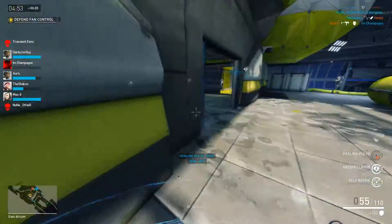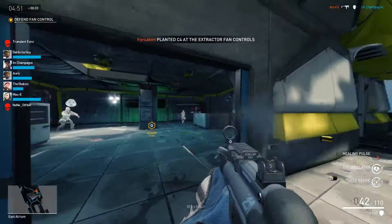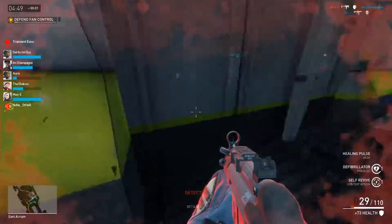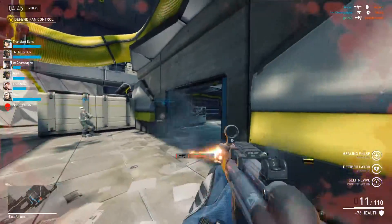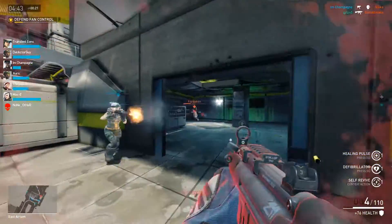What's happenin' guys? It's your buddy Grizz here, bringing you some good news for Dirty Bomb players. He's Phoenix, he's hard to keep down, and you can get him for free if you log on to Dirty Bomb during the week of October 28th.